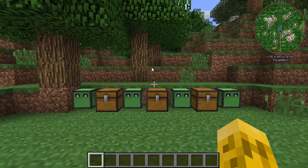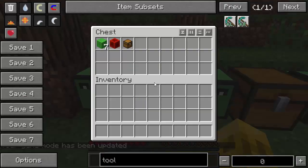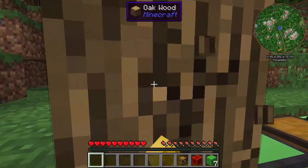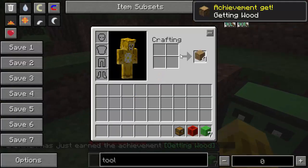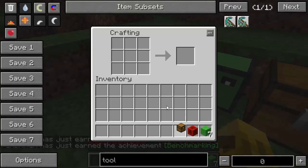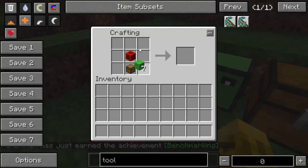If you're not in creative mode — on a server, for example — you can craft your own. All you need for a beginner turtle is seven lime wool, a block of redstone, and a chest. Open your crafting bench, put the chest on the bottom, redstone in the middle, surround it with lime wool, and that creates your beginner turtle.